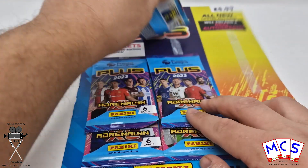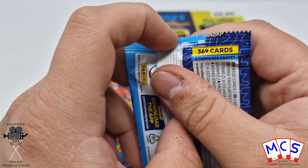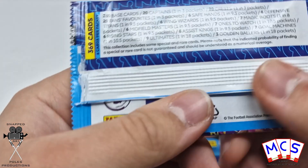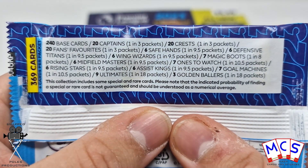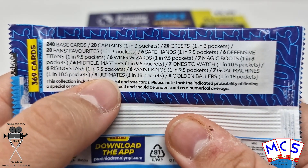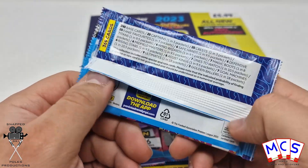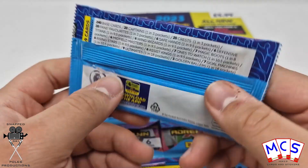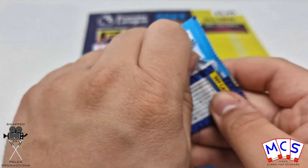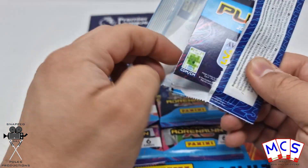Now onto the five normal packs. The collection has 369 cards in total, six cards per packet. Here are the probabilities — feel free to pause if you want a good read through. I'm mainly really bothered about the nine ultimates and three golden ballers which are one in 18 packs. And these nice new paper packets, which is much better than the plastic ones.